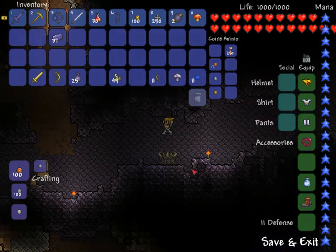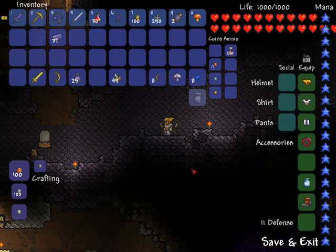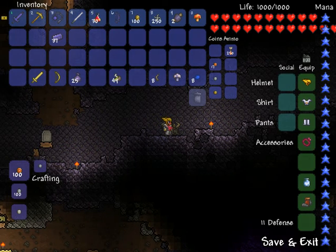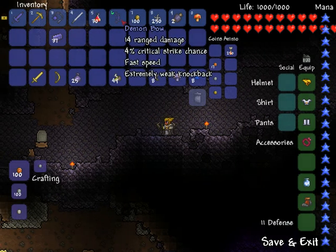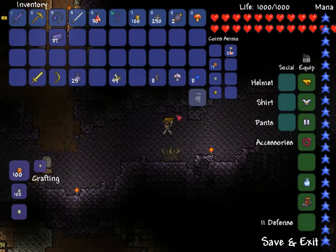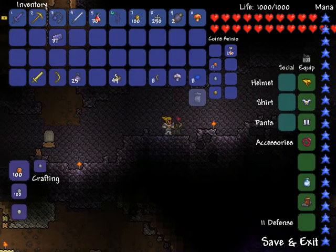After this boss fight, we're assuming that you have defeated the Eye of Cthulhu. If you have defeated the Eye of Cthulhu, this is a good boss fight to do next because you want to have the Light's Bane sword, which is made out of pure demonite. You'll also need a Demon Bow, made from demonite ore. These are two weapons that are a must for this fight if you want to survive it and do it multiple times in one area.